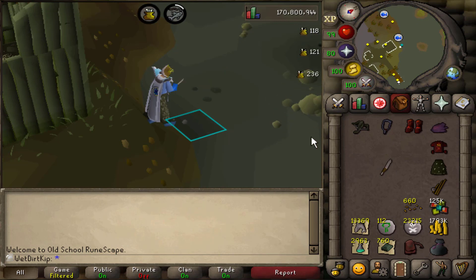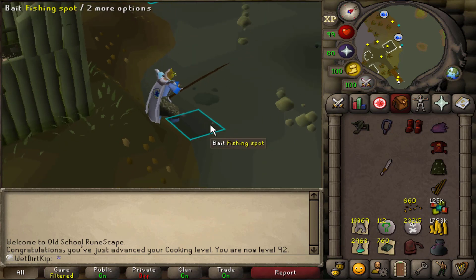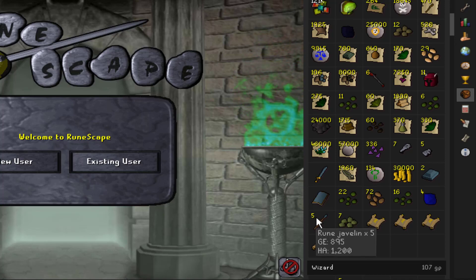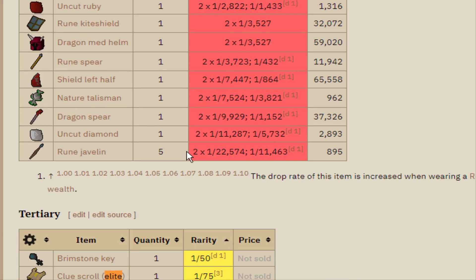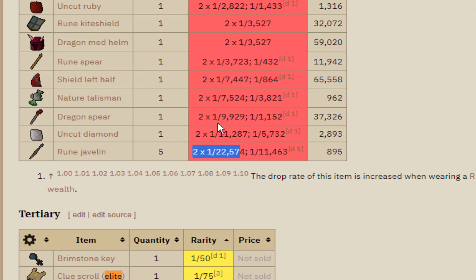Here is level 92 Cooking, coming in at the Sacred Eels. This is still what I do in my downtime when I have to eat and edit — I just come over here, it's very chill. A few kills ago I got a drop of five rune javelins and didn't think much of it. I went over to the wiki to look at the drop rates, and it turns out the five rune javelin drop is all the way at the bottom of the rare drop table — that is the most rare individual item you can get from Zora. I just thought it was interesting that we got that pretty rare drop so early on.